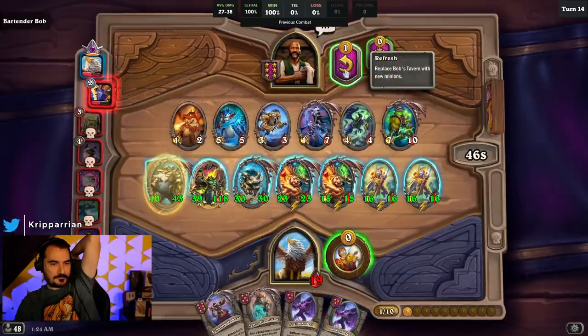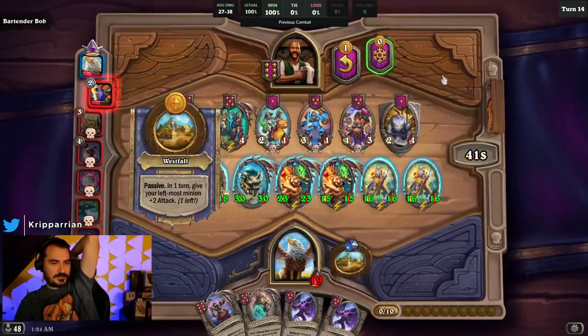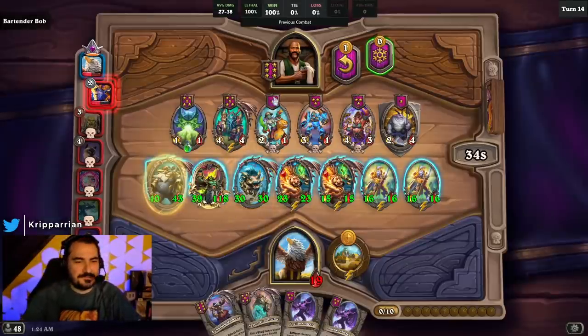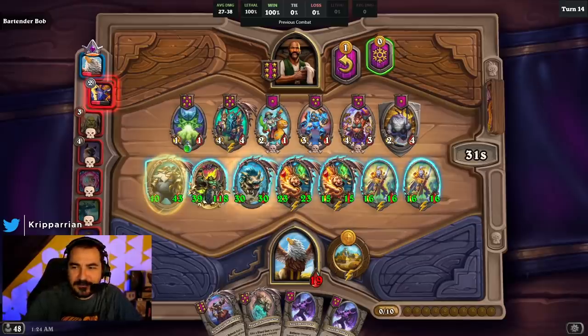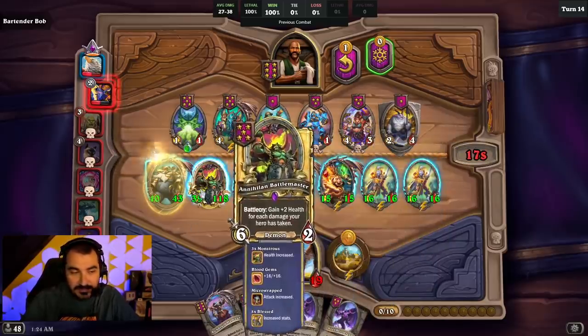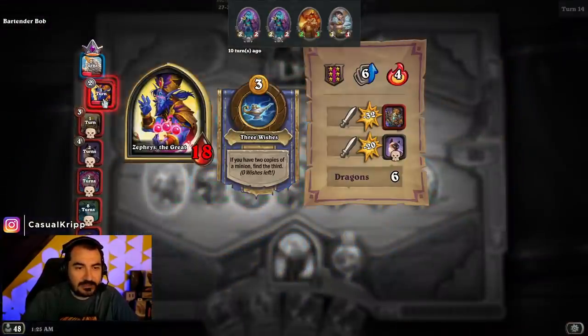Just get more health, bro. That's what I would have picked. I think I'll just continue to do nothing because these are not really support units — they can fight. This is going to come in super handy. If I triple one of these and then triple one of these I can actually double up on these stats making it like a 93/100 or something next turn.